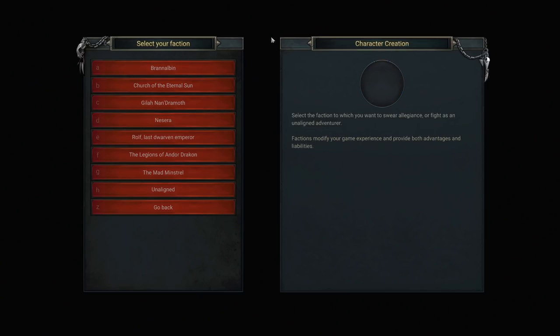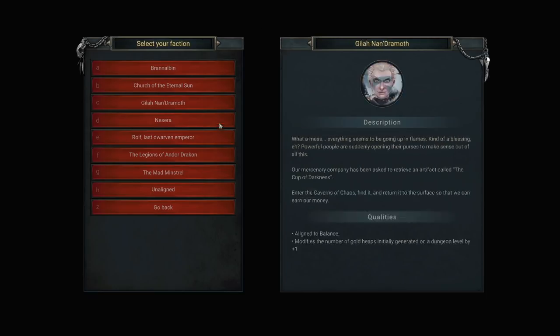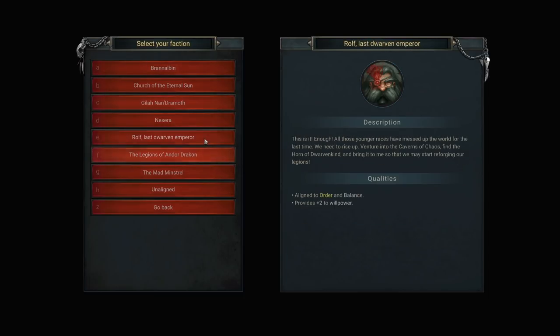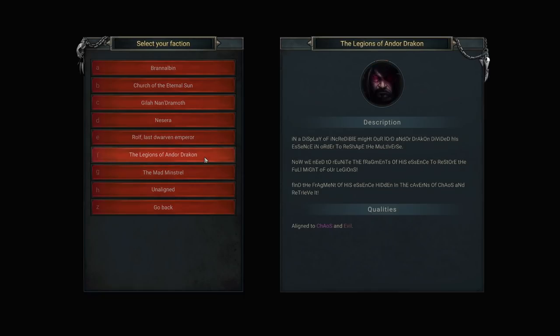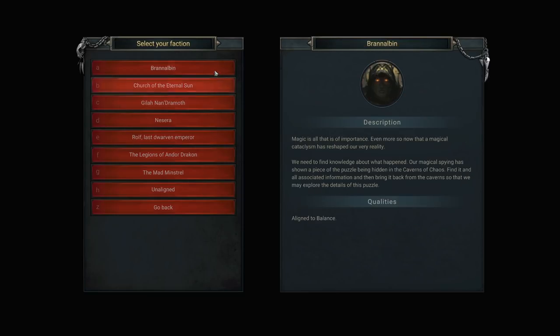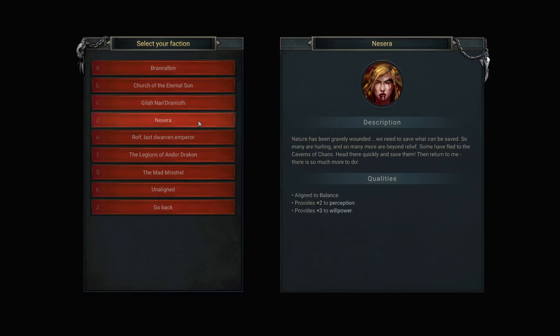There's a bit of a story here where the world was overrun with evil and we managed to vanquish it. But now we've got several different factions — the good guys, the nature folks, the dwarves, the evil folks — that all want to reclaim this place in their name. So we're choosing which faction we want to be part of. Right now there's not a whole lot of variety, but you can see the qualities they each have. This one gives more perception and willpower if you choose the nature folks.